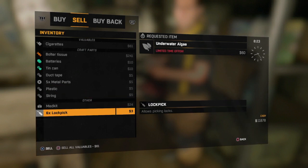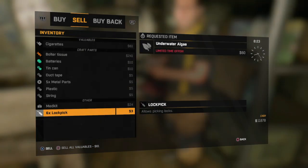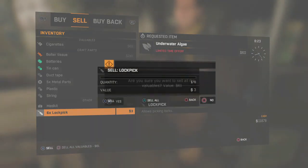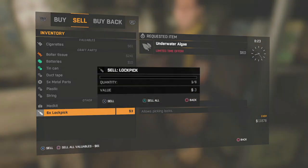The duplication glitch works like this: press Square and X together, then press the touchpad. The touchpad is the middle button, the big touch-sensitivity button. A lot of people say the 'sell all valuables' option didn't show — that's because you don't have valuables, so make sure you have them. Press Square and X together, then press the touchpad just after that. There you go.